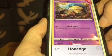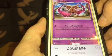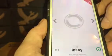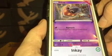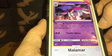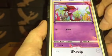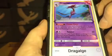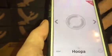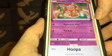Honedge number 47: $0.07. Doublade: $0.07. Aegislash: $0.14. Inkay: $0.13. Malamar: $2.03. Scraggy: $0.07. Druddigon: $0.14. Hoopa: $0.12.